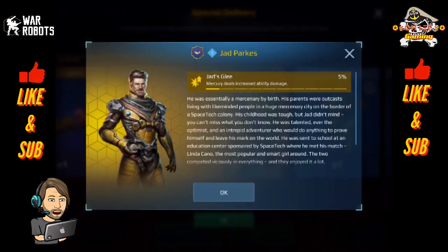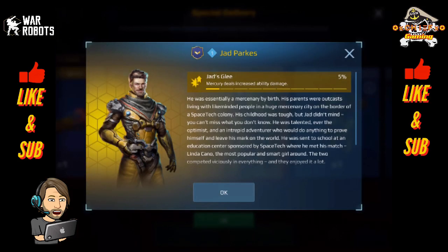The next one is Jad Parks. His special ability is for the Mercury — the Mercury deals increased ability damage. Basically when you do your Hell Dive, you're going to have some good damage. It starts out at 5%, and I'm not sure what it is in total, but it looks like it's probably going to be at least 15%. So 15% more damage on a Hell Dive is pretty considerable. I do love running my Mercury, and this guy would definitely find his way into my hangar if I get him.